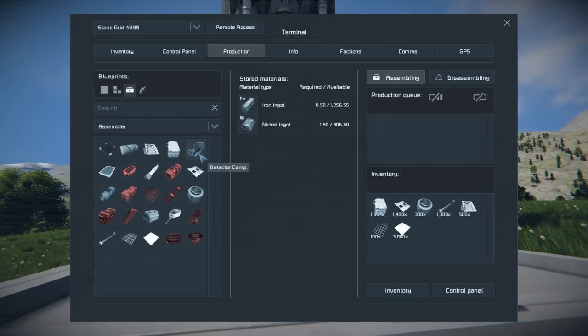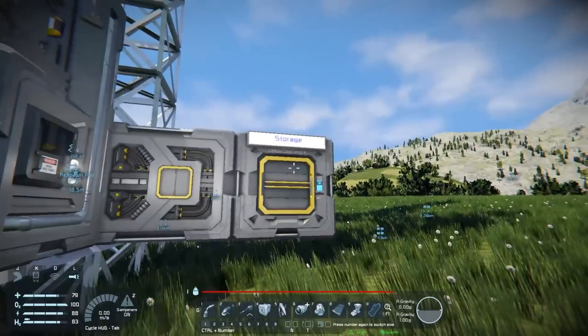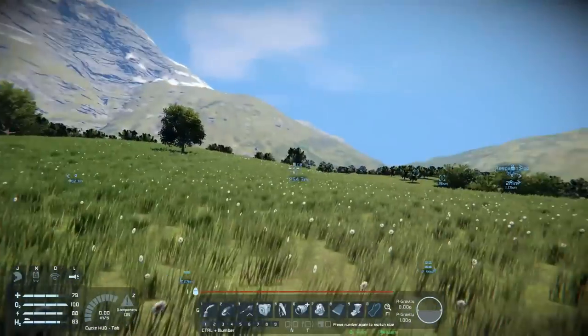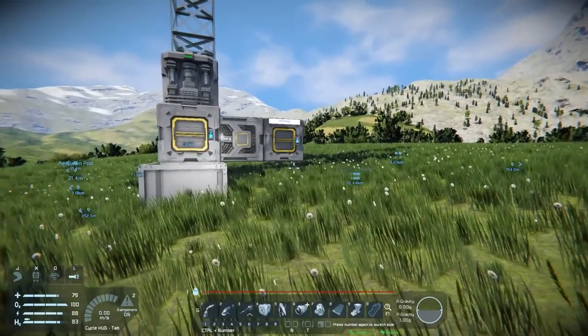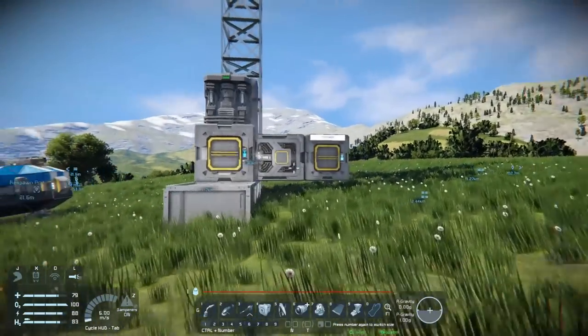The containers will be for the stuff I'll be using a lot: probably glass, computers, construction components, displays, girders, interior plates, large steel tubes, steel plates, and maybe a few others. Things like detector components and reactive components I'm not going to worry too much about — those can go into a big overflow storage at the end. Now where do I want to get this set up? I got iron over there, ice over here. I don't really want to be digging out the ground to do conveyors again.